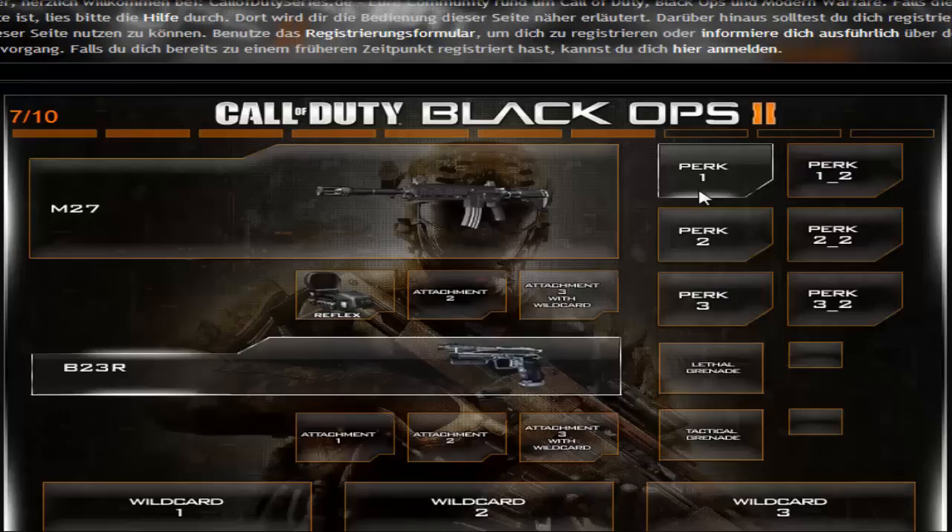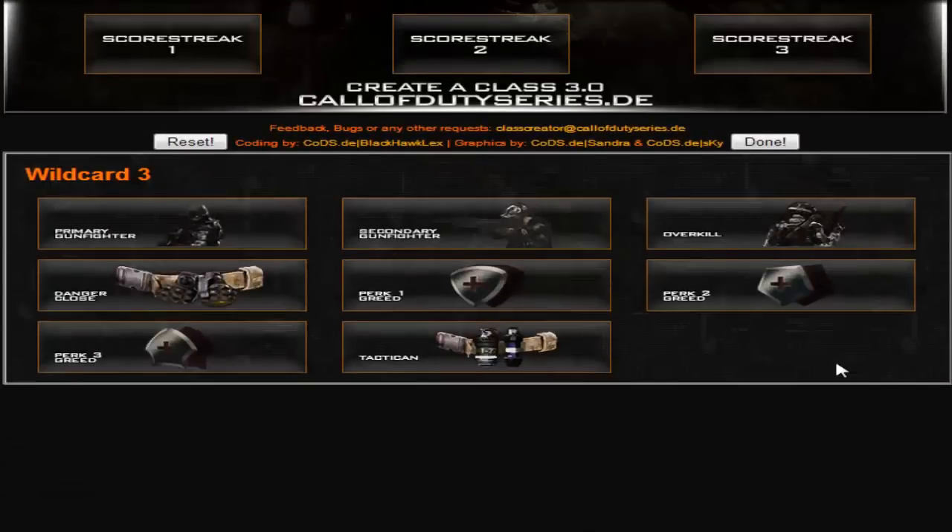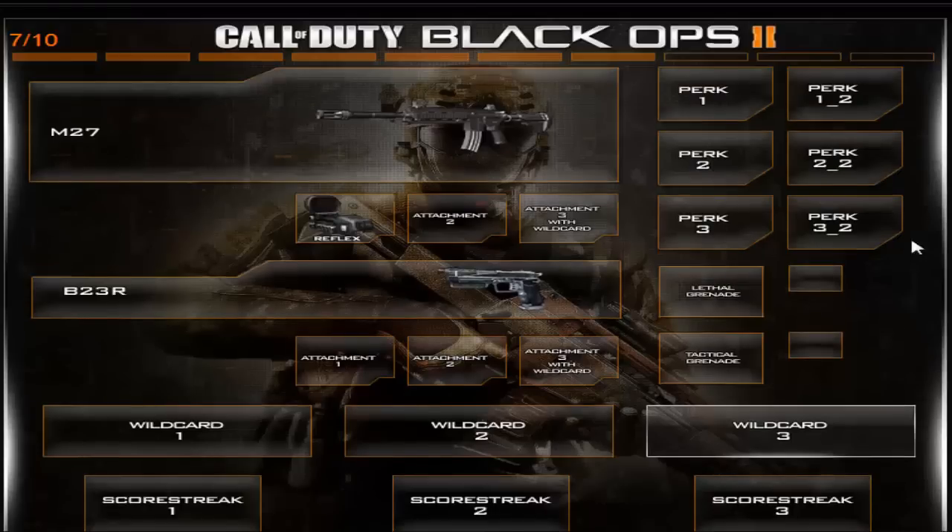Let's go to perks. In Perk 1, for example, you can have two perks. To do that you have to go to Wildcard and choose Perk 1 Greed, Perk 2 Greed, and Perk 3 Greed to actually have more than one perk in each perk slot.